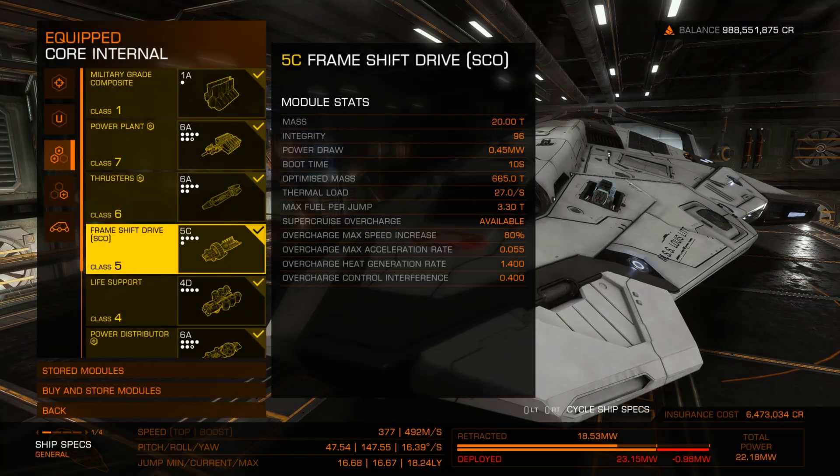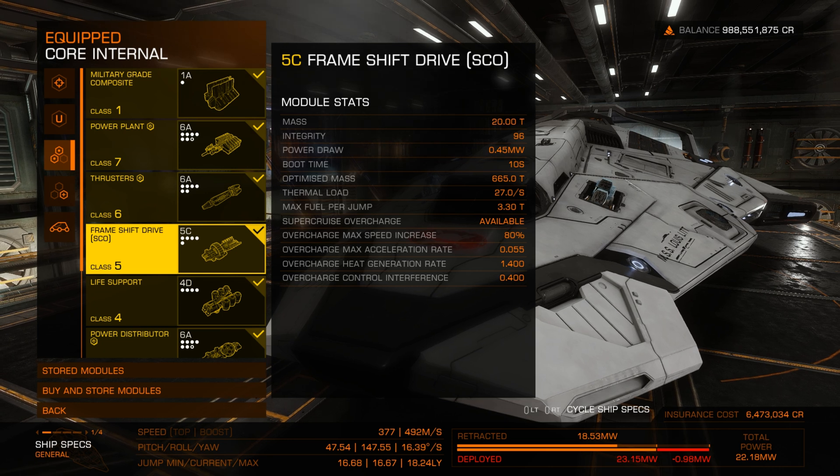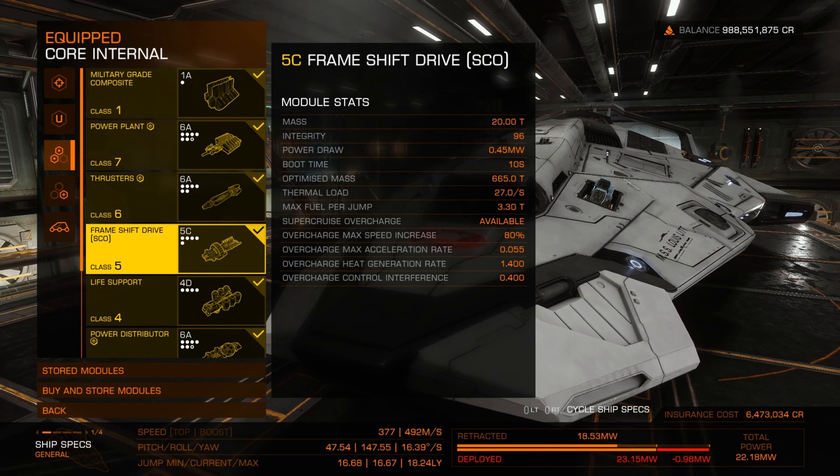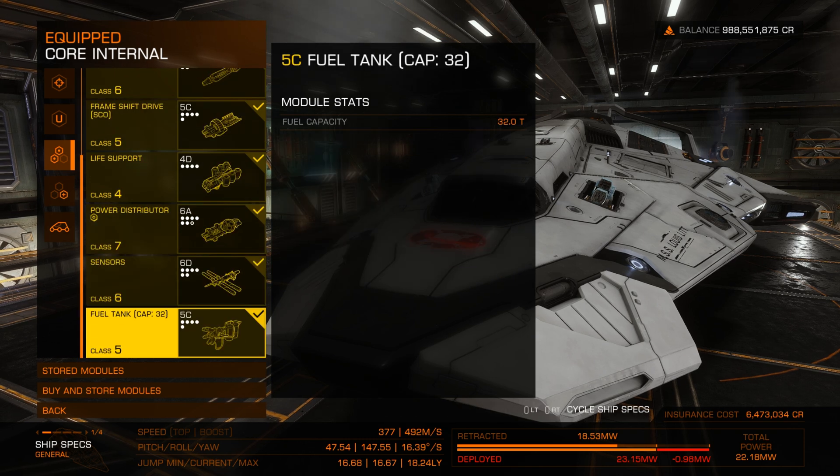Let's take a look at the module. This is it — frameshift drive SCO, class C. It is always a class C. If you want to know where a station sells it, they are selling it in high-tech systems. Check the galaxy map, filter out everything that is not high-tech, go there and you will find it.